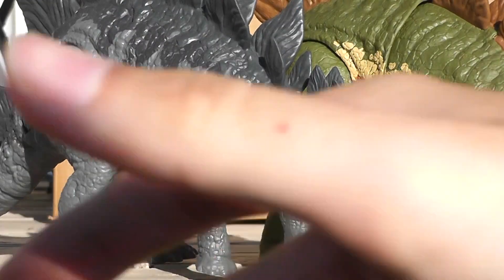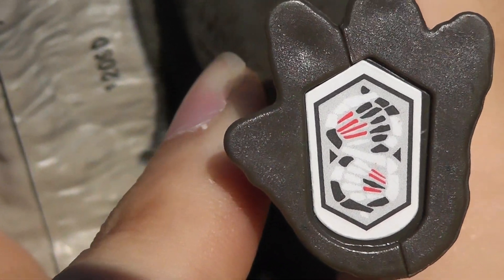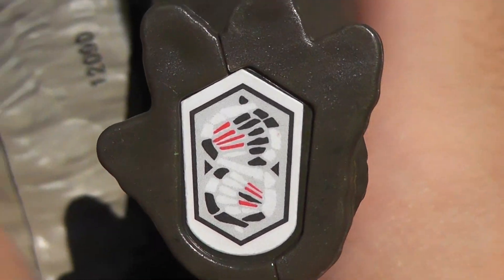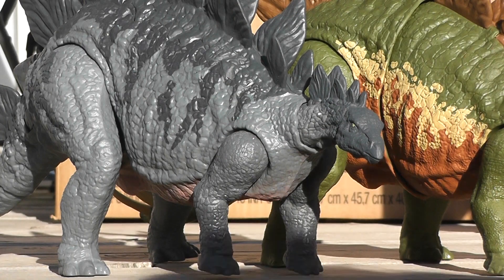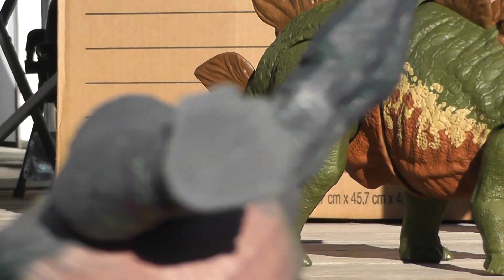Next we've got the Dino Rivals one. This one's got the red on it. By popular opinion, this one's not the best figure, the best Stego. It's got kind of the weird brown and the dirty white color.